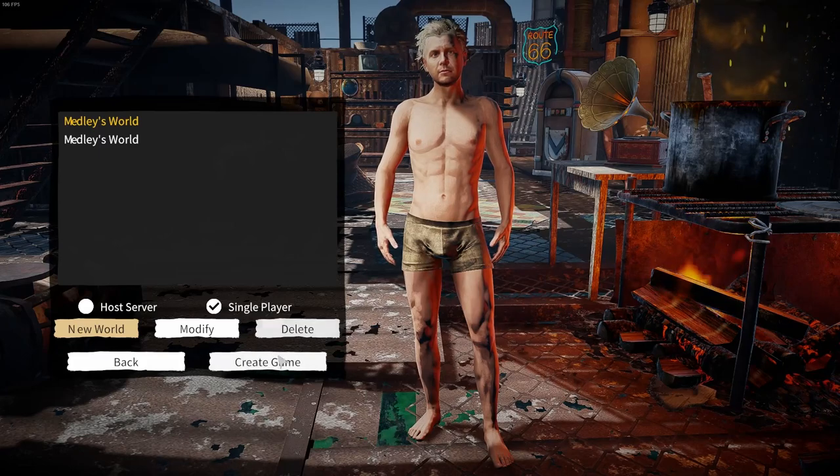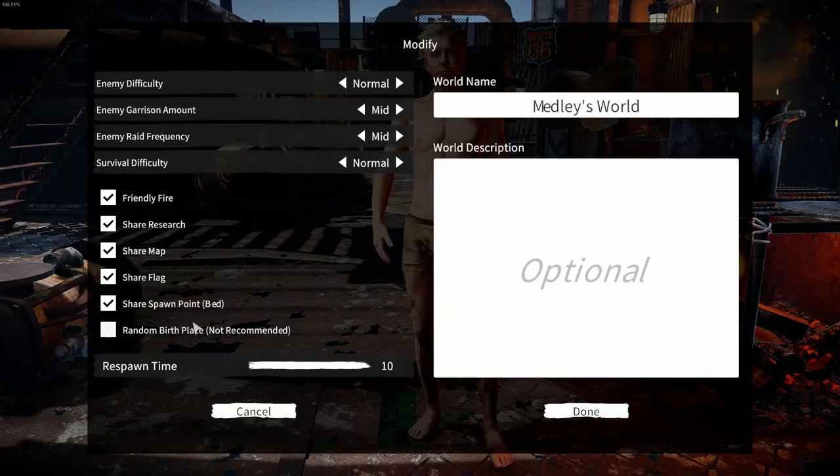Normally I just hit 'create game' to go into my world, but if we hit 'modify,' that gives us the option to change the enemy raid frequency. Mid is the default — you can go to high, very high, or you can actually turn it completely to none, which means no enemy raids on our base. I'm going to turn it to low; they've been hitting my base every two days or so.